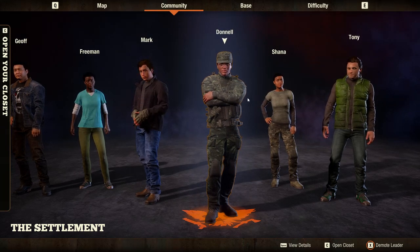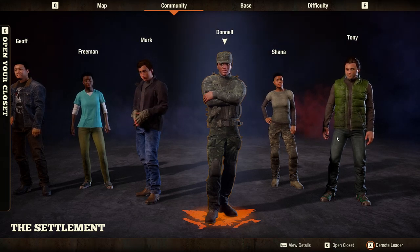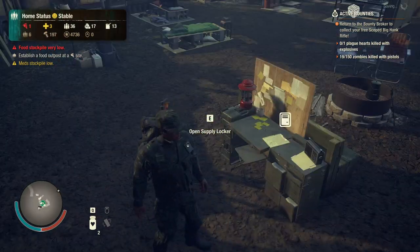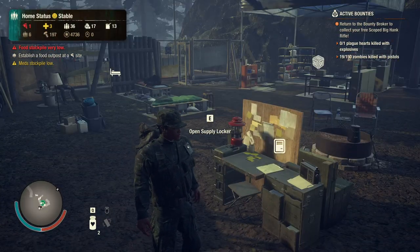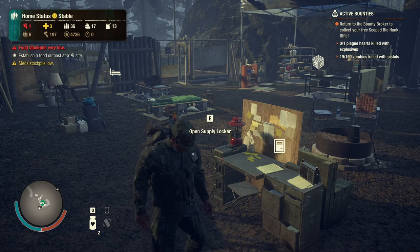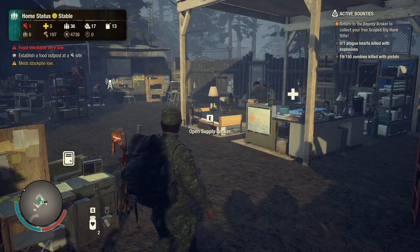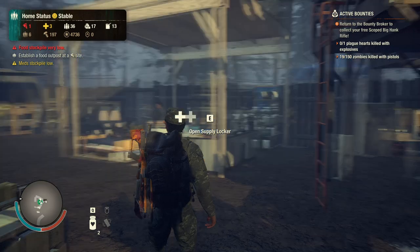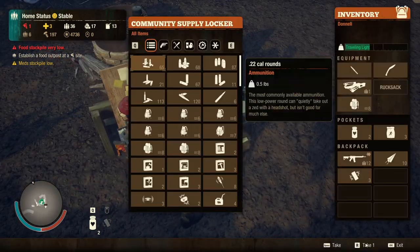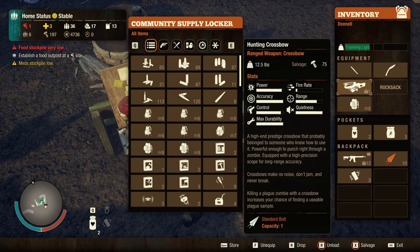You can have a maximum of six people. This is Donald — I made him a leader. You can make other people leaders of the group. Your characters get sleepy, they get tired, and if they are hurt, you can place them into the infirmary. And this is the supply locker.